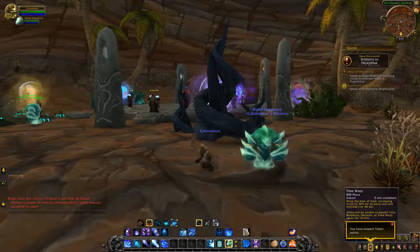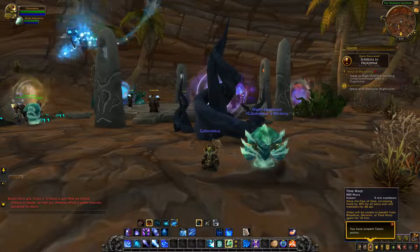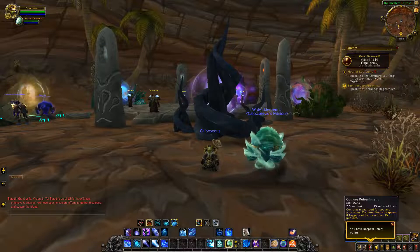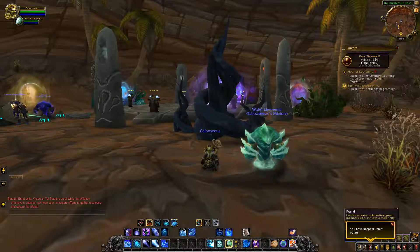Time Warp, your Heroism or Bloodlust equivalent, is not changed — 5 minute cooldown, increases everyone's haste by 30% in your party or raid for 40 seconds, after which allies receive the exhaustion debuff. Conjure Refreshment is not changed — you can make food for people. Your teleport and portal spells are still there.